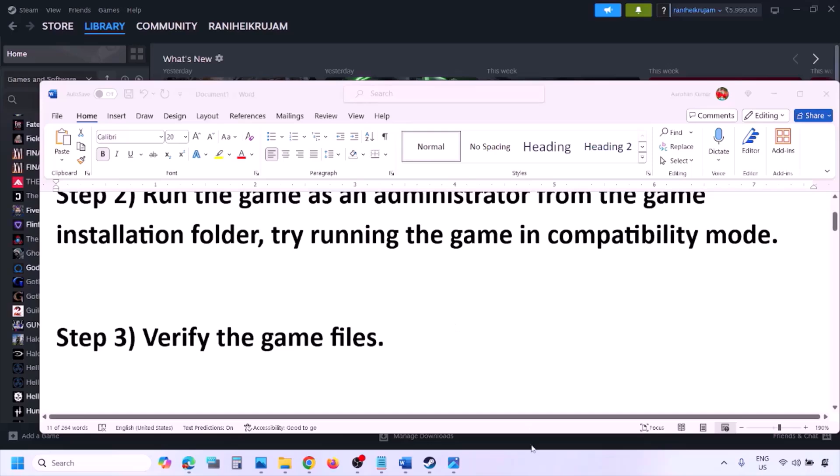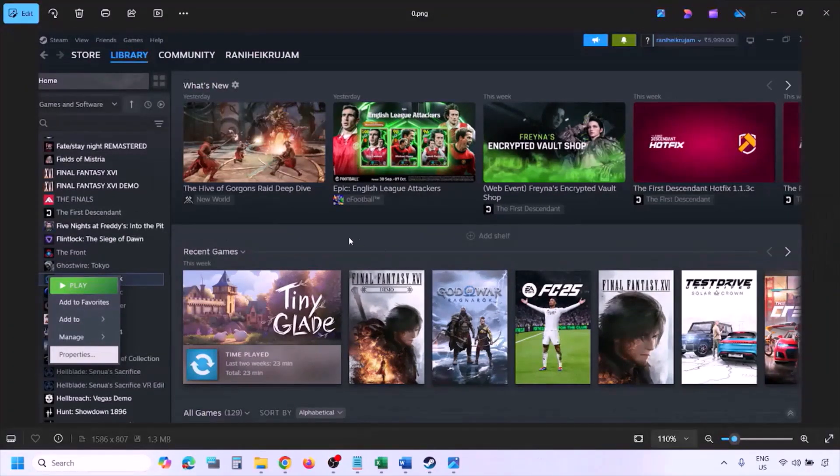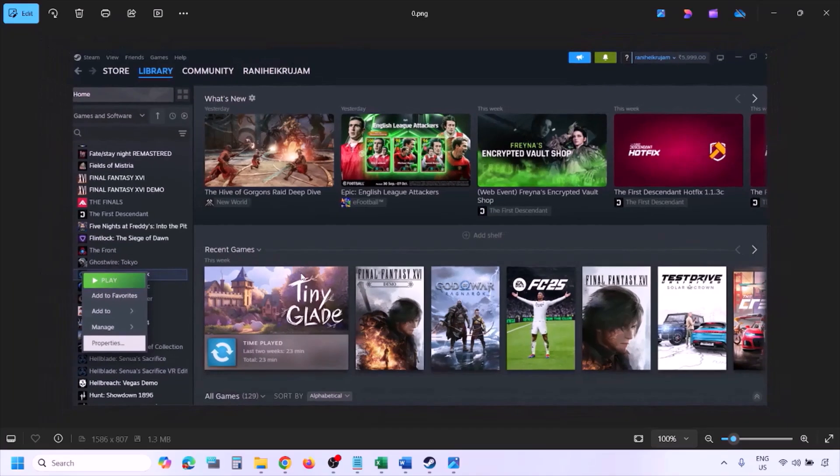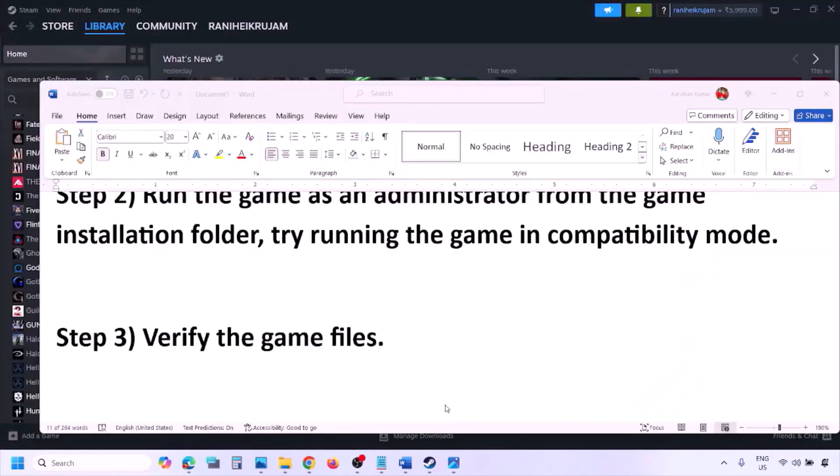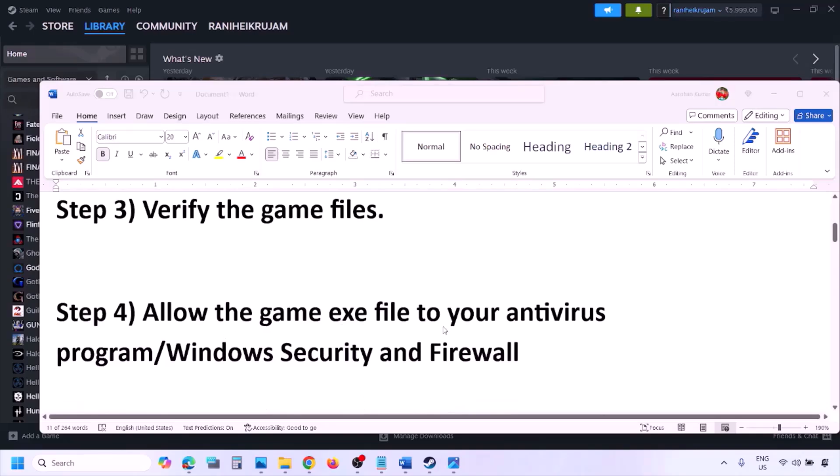The next step is to verify the game files. Go to Steam, click on Library, find the game in the list, right-click and select Properties, then go to the Installed Files tab and click on 'Verify integrity of game files.' Once the verification is 100% complete, launch the game and check.